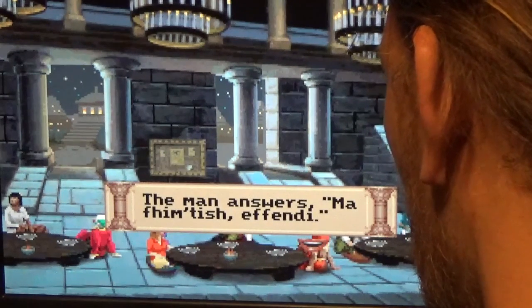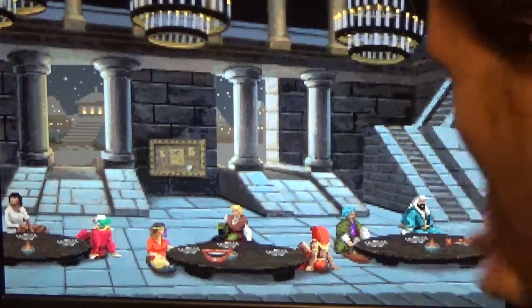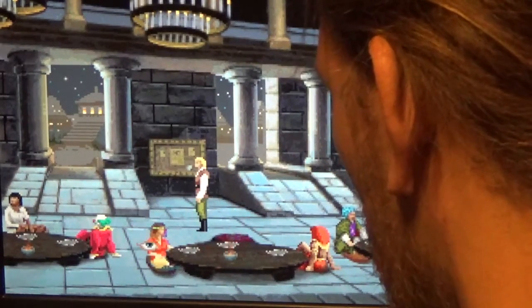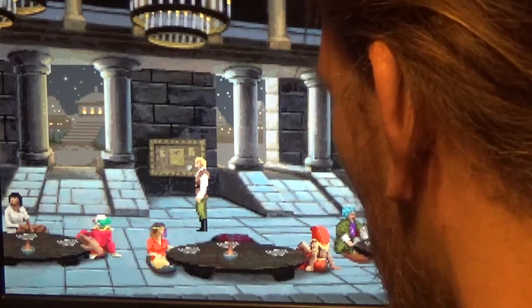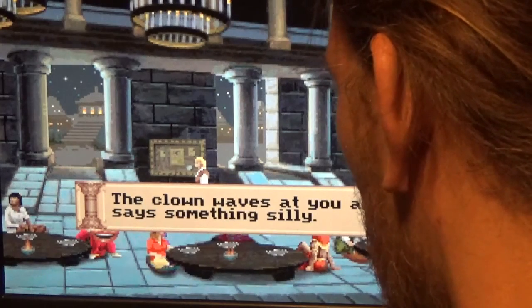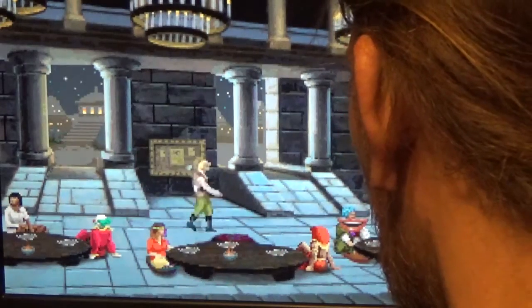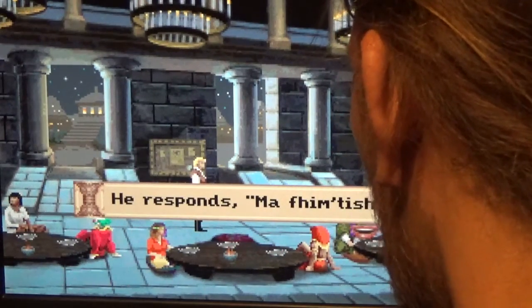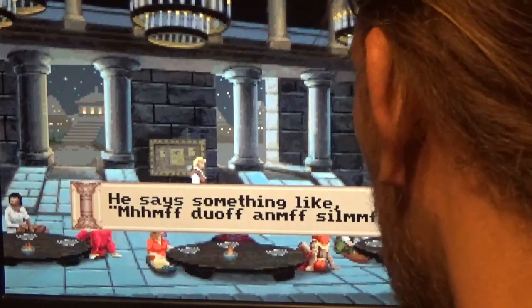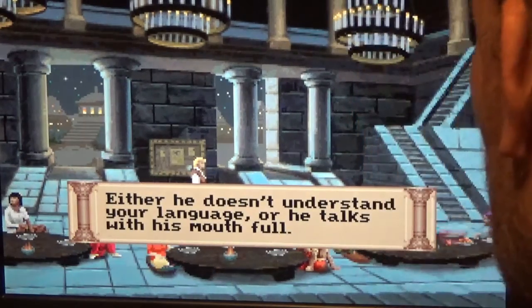One man answers: 'Mafimtish, effendi.' I'm not a linguist but I'm pretty sure 'mafimtish' is Arabic for 'I don't understand' — possibly another dialect. The clown waves and says something silly. Another woman says 'mafimtish,' and the next man responds 'mafimtish' as well. Another man ignores us entirely — the game quips: 'Either he doesn't understand your language, or he talks with his mouth full.'